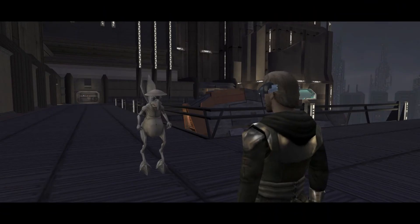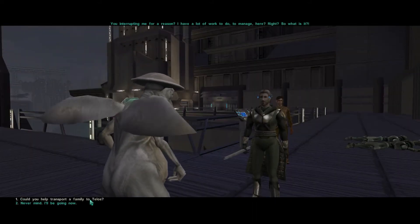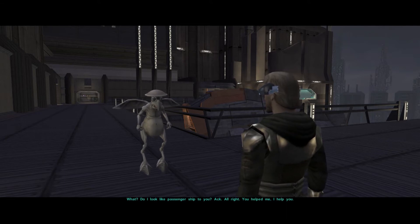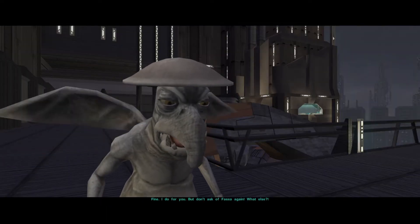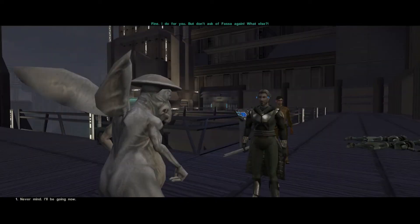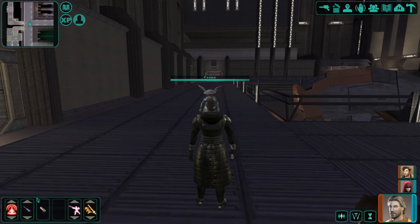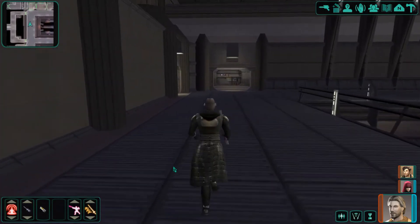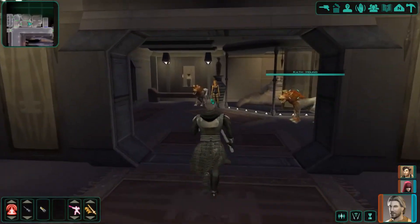Fossa asks again about transporting a family to Telos. She asks if she looks like a passenger ship, but agrees to help in exchange for our help - she'll transport the refugee from the refugee quad. Don't ask Fossa - or Aswad Dick - for this again. While we get those icky light side points, we did just get 2,000 experience points. Since we're over this way, we'll go talk to Voga and quote-unquote report that we killed Goto.